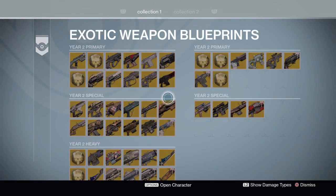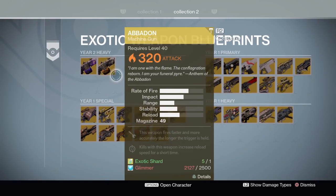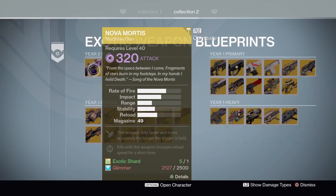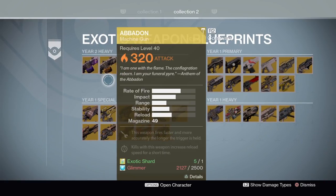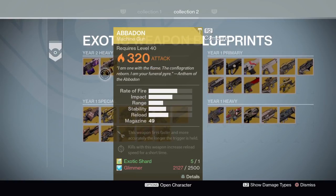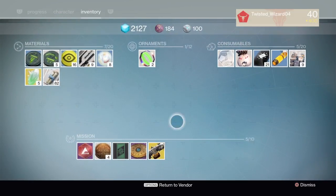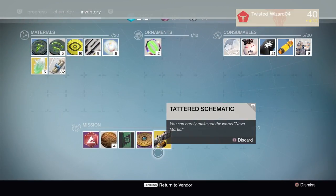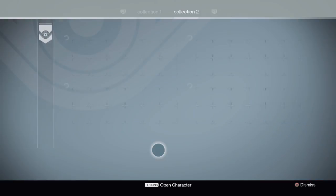You're gonna notice something. I already have the Abaddon and Nova Mortis. I can't buy them right now because I don't have enough Glimmer. But I already have the Abaddon and Nova Mortis — I got this by doing Archon's Forge, I got it randomly by doing Archon's Forge.